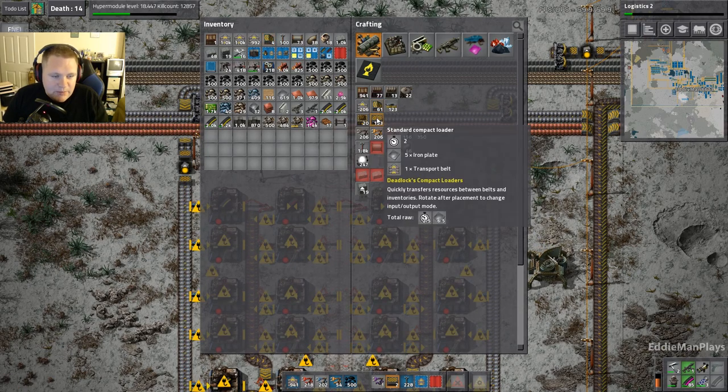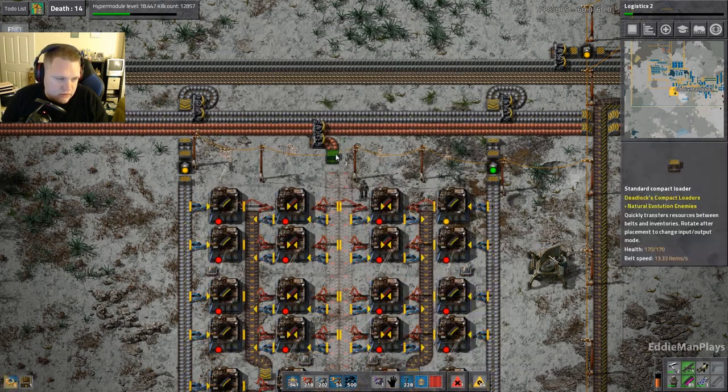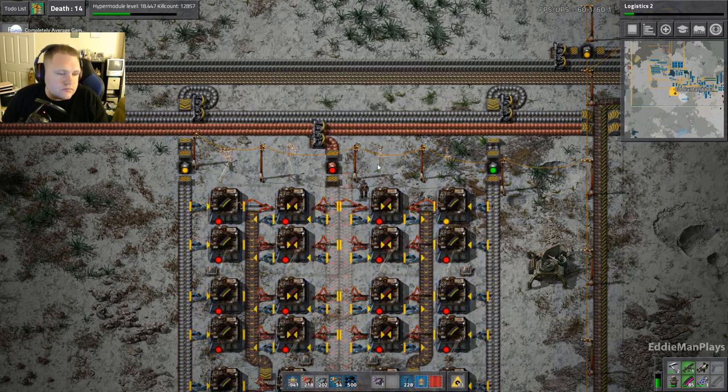So these compact loaders — are there other tiers to it or is it just the yellow tier? There are other tiers — red and blue — for speed. It goes along with the belts.